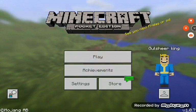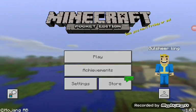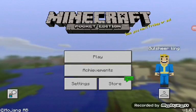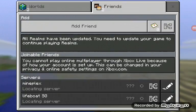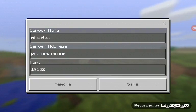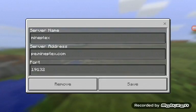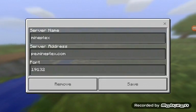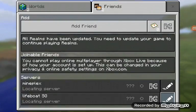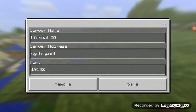Hello guys, today I'm going to show you how to add a server. I have two servers — one is Pixel and one is Lifeboat SG. These are all the things you need for the server to play. Please note these things we've done for Lifeboat SG — this is all you need to play this server.